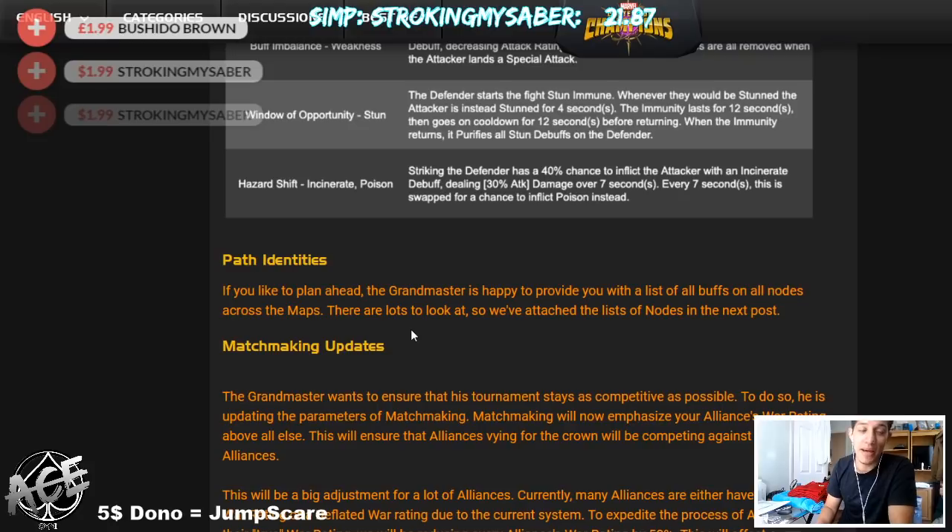They also have Path Identities, which I think is actually a good thing. If you remember the old map, Path 6 to 7 had various regional nodes — Node 24 was Buffet, Node 31 was Buffet again, Node 42 was Arc Overload, and Node 52 had 100 or 200% increased Regeneration. Now paths will have identities like this, which I do like — it'll make path assigning a little less of a headache.